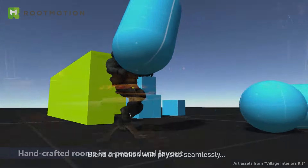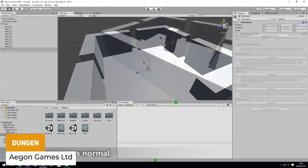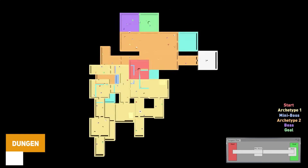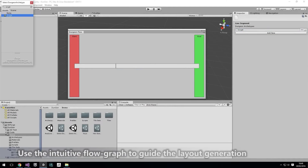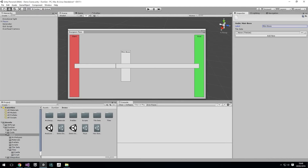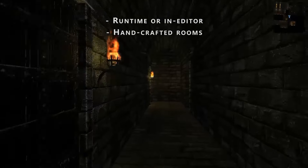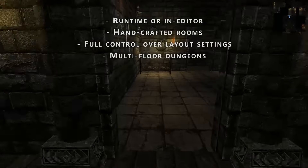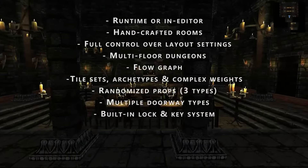DunGen is a full procedural generation system for dungeon layouts. You can combine it with handmade rooms and configurable sets of rules, and you can have this for 2D, 3D, 2.5D, top down, first person — anything at all. You can control almost every single part of the generation, it doesn't have to be random if you don't want, and it even supports its own runtime navmesh generation, full source code and loads of documentation.